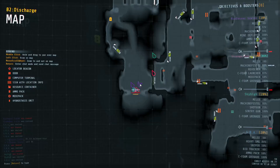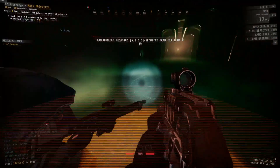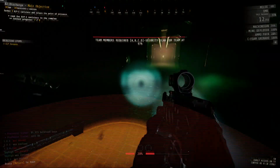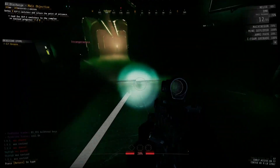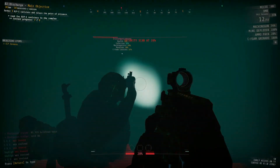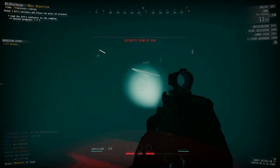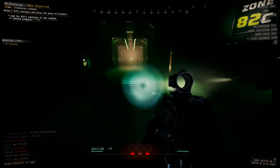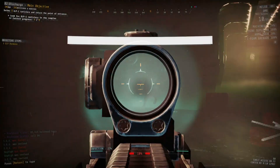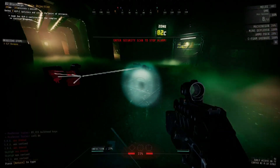Here we go again with another level guide. This time, R5-B2. The level known for... Yeah. Spitters. But not only spitters, there is also Infectious Fog. As well as... can I go five seconds into this intro without having a spitter cutting me off? Okay. Thank you. So, as I was saying... Oh, come on!